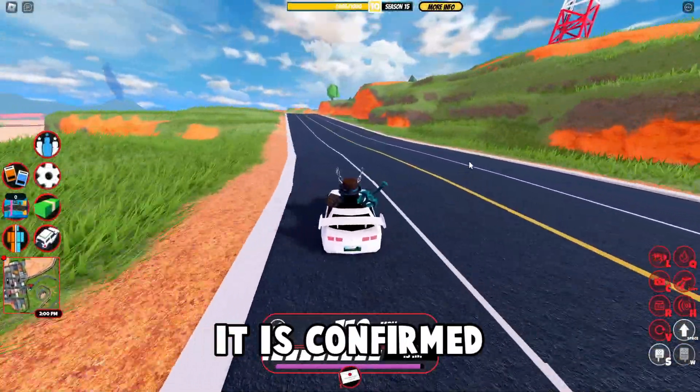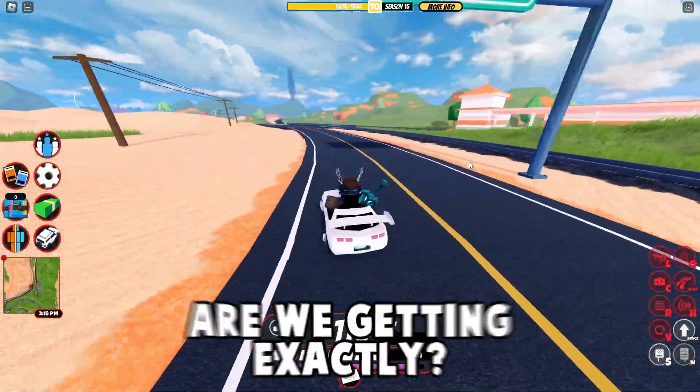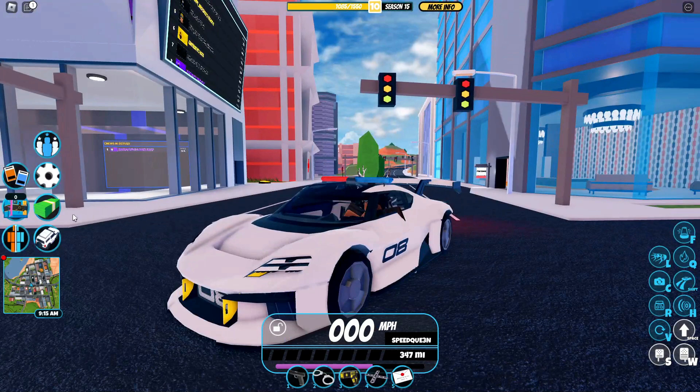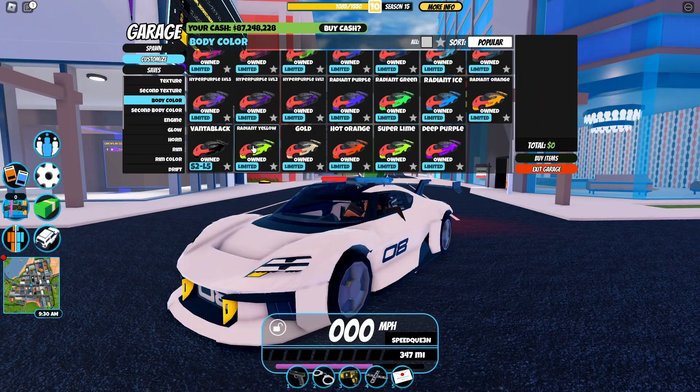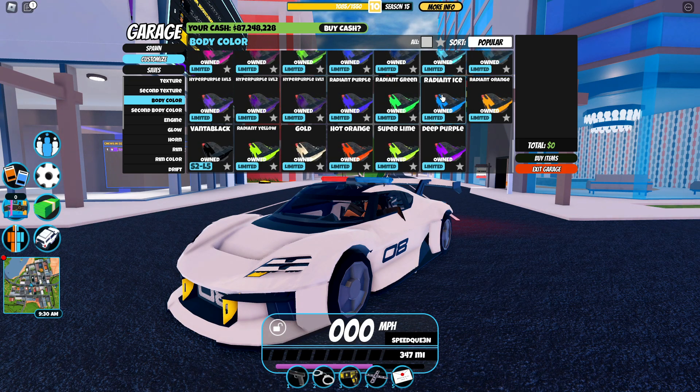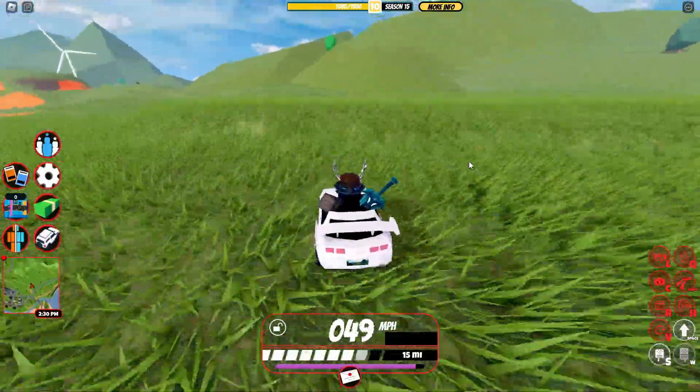Because of this trend, it is confirmed that we will be receiving a new Radiant Color at the start of this season. However, which color are we getting exactly? If you take a look at all the Radiants currently in the game, you notice that they are all part of the rainbow — yellow, orange, blue, green, and purple. This leaves us with only two possible colors to be added next update.